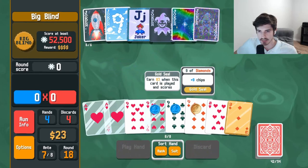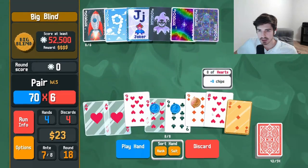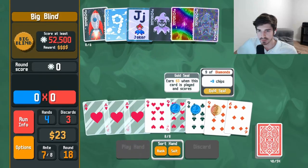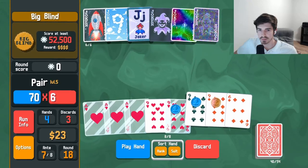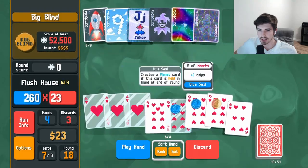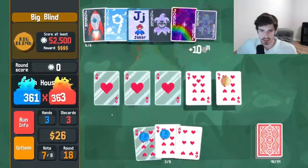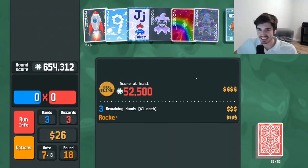We got some aces, we got some nines. Let's just run it like this — discard a little bit here. Hopefully we don't break all of our aces — that would be very sad. I've got a one in four chance to crack, so I'm guessing one of them will. Two cracked — that's unfortunate. We got 600,000, that was pretty good.